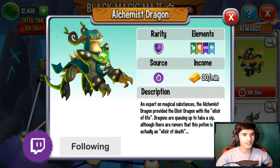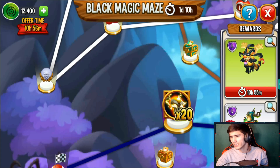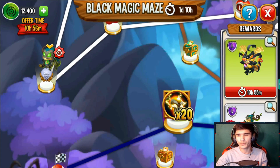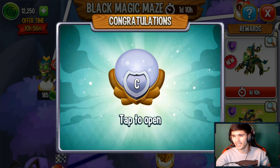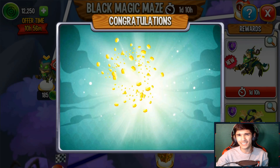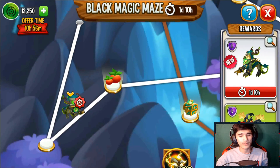Here is the legendary — this is what it looks like — and we're gonna go ahead and quickly start moving it to get the dragon. According to Social Point forums it costs around 9,895, basically let's just say 10,000, and I have 12,000 right now.